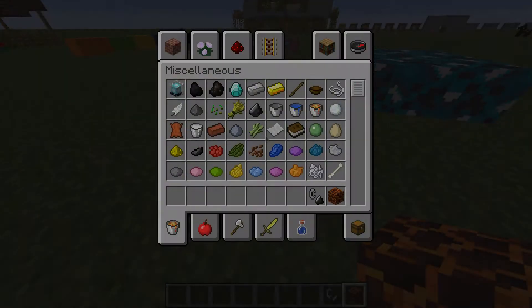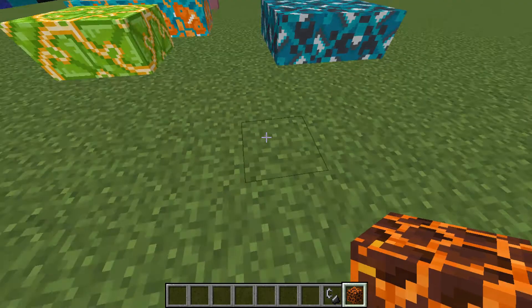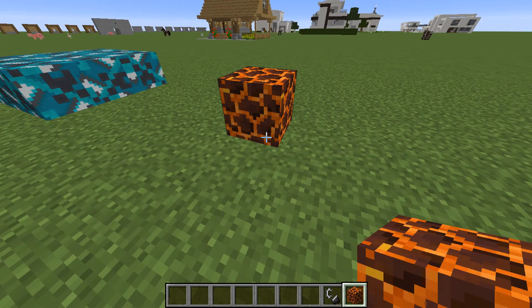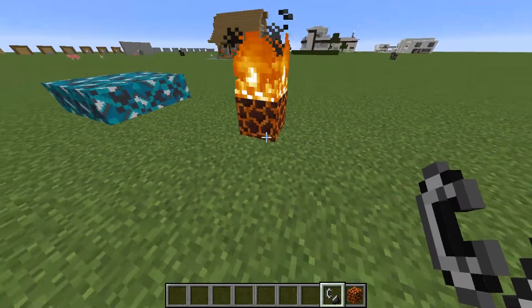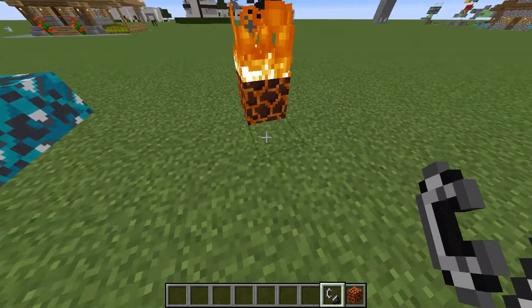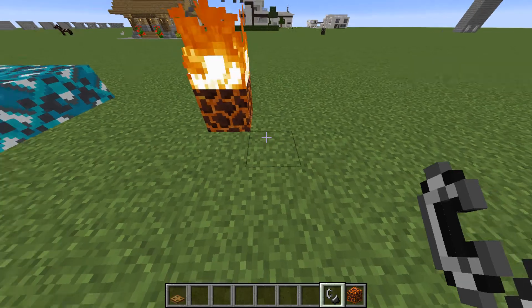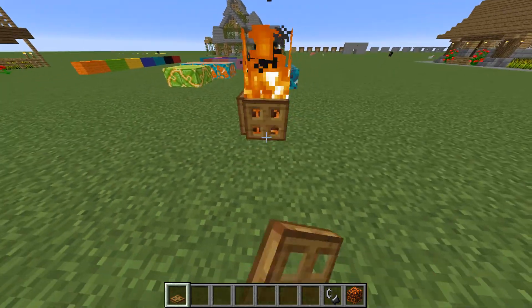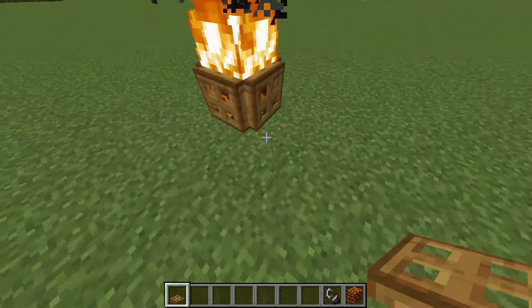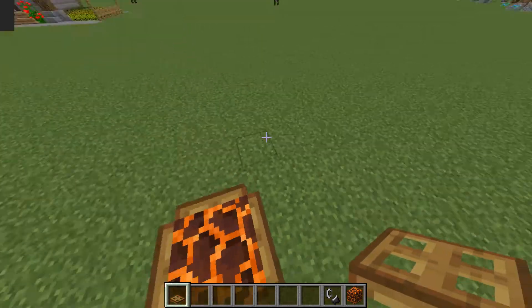We've now got a miscellaneous tab — it's a miscellaneous tab. We've got all the dyes, the buckets, flints, and other little bits and pieces that would normally be mixed in with some of the other items. Now in its own miscellaneous tab, which is brilliant. But one thing I did want to show you here is the magma block. Normally you can set fire to it but it doesn't burn forever. Now you set fire to a magma block — boom — that thing's burning forever, just like Netherrack, which is brilliant because it's a much nicer color than Netherrack in my personal opinion. You can make quite interesting builds here — it looks better than Netherrack would if it was on fire.